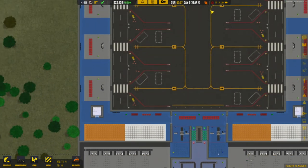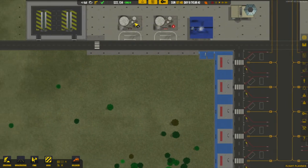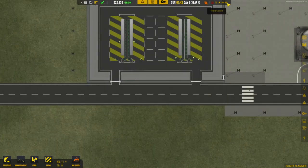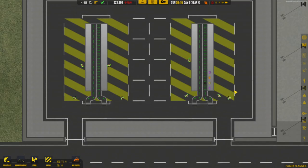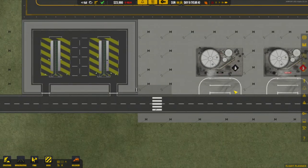If we just slow it down a second — with my recording software running, it's really slow to move about the game, which isn't the case when the software isn't running. Speeding back up again — if this all works, we should see bags coming onto this ramp. And they're coming on right now — one, two, three, four. They're all coming onto there.